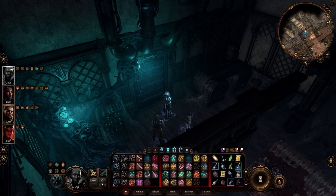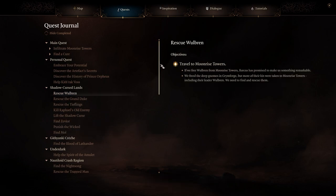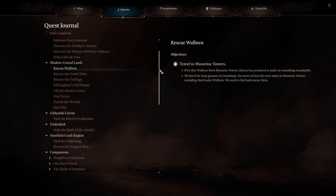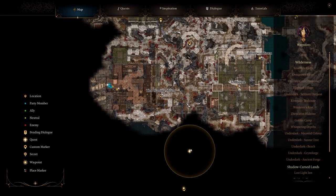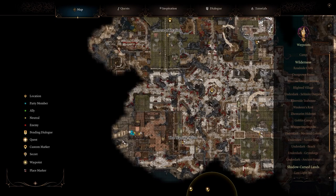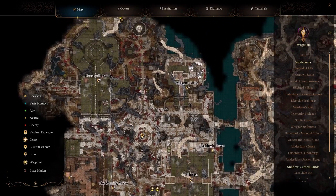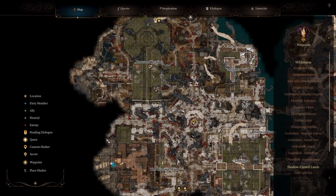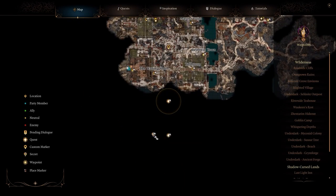Hello everybody and welcome back to Baldur's Gate 3, where last we left off we needed to go into that room. I also need to switch out somebody for Wyll because I think we're getting closer and closer. We're getting really close to Moonrise. We can explore a little further over here - it looks like there might be some stuff going on, but I do believe we've gotten the outer boundaries of most things. This is just the beginning of Moonrise, and there's a bit further in.